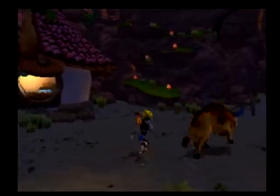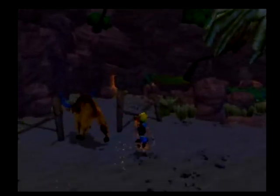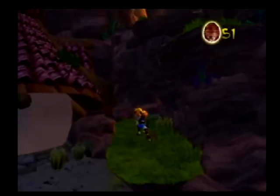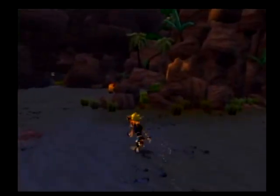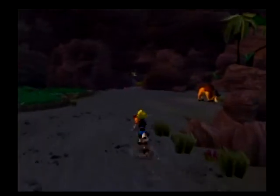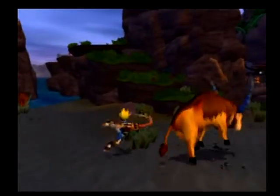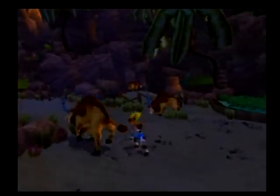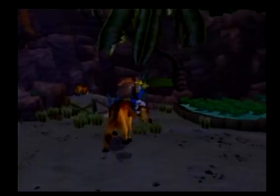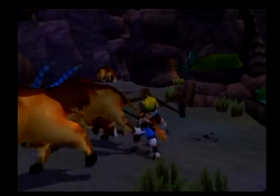Get in there. Up there is what's it called - Fire Canyon. Can't go there yet, but we'll pick up those precursor orbs once we're done over here. And this is really practically the easiest mission you can get, which I'm somehow screwing up. There we go.